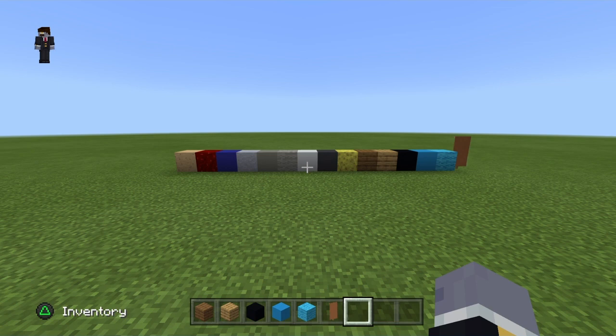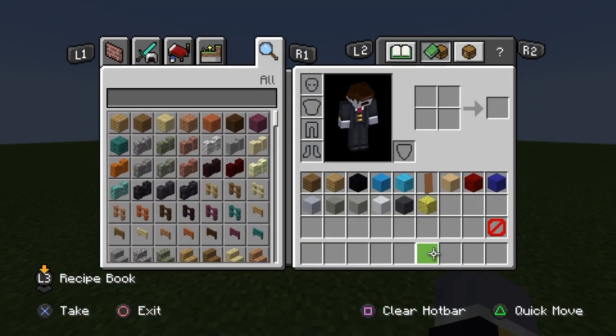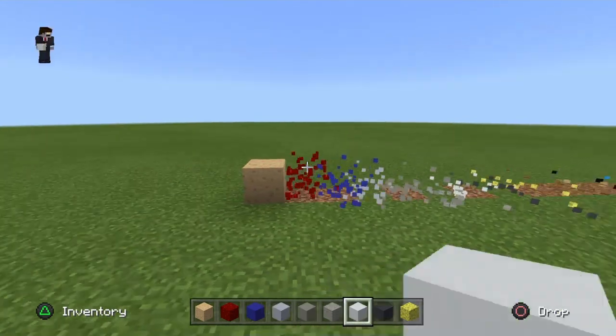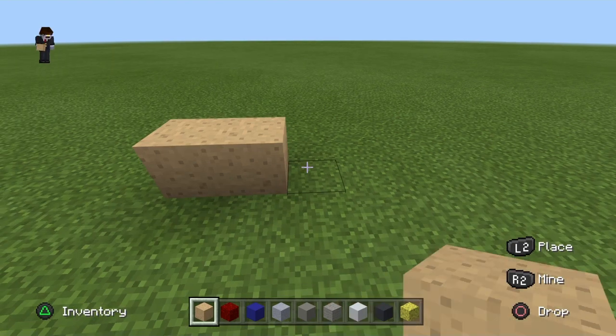To start off, grab your mushroom all the way to your sponge block to get your first nine blocks. Don't mind the barrier block — that's just there for future builds in case I need it. Okay, let's start the build. Get your mushroom block and go one, two, three.